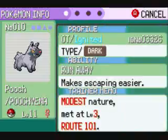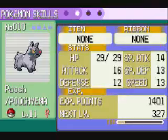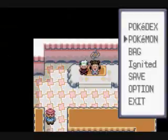And then Poochyena is level 11 — I didn't really get much with him because he's not that great.